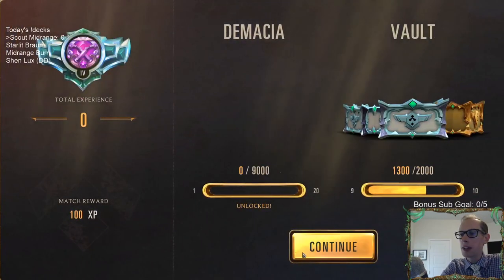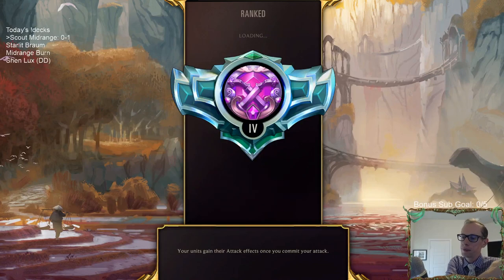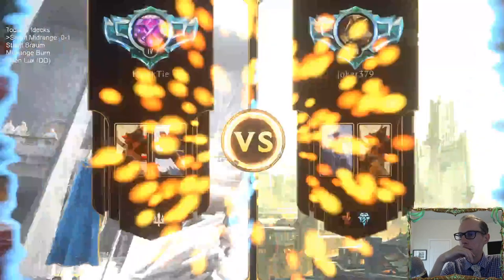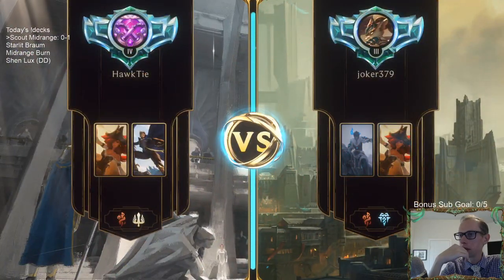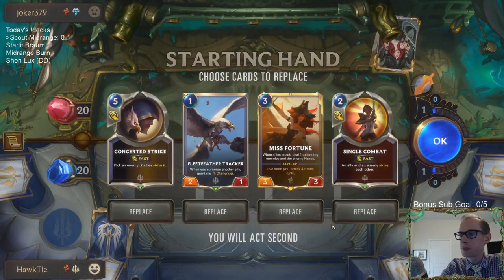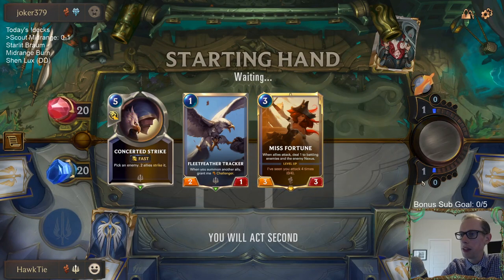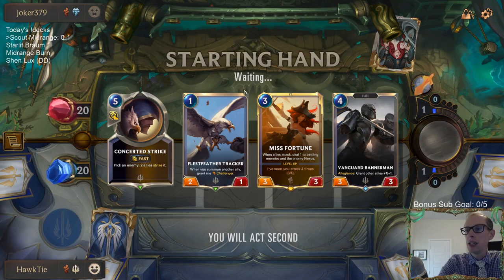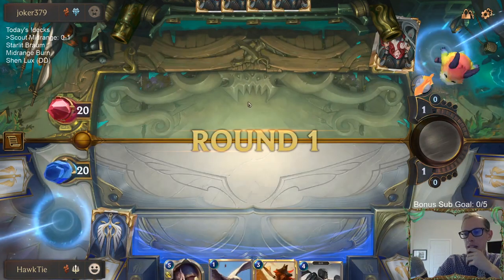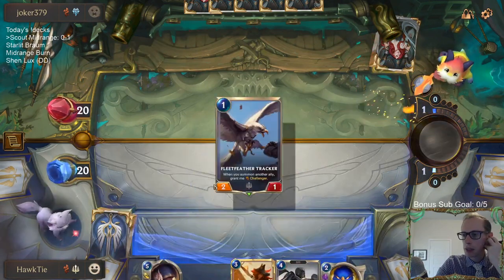Misfortune Sejuani. Concerta Strike isn't great for late game, but I'm going to keep it — that's something we need for Sejuani. Sejuani is such a good card, that was the card that single-handedly killed me last game. I'm going to try to keep this Concerta Strike to maybe help me kill a Sejuani.